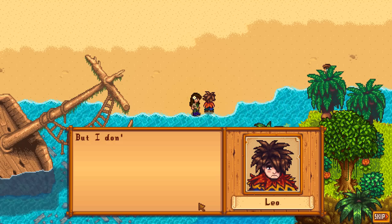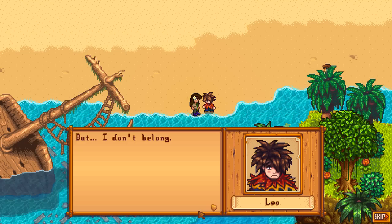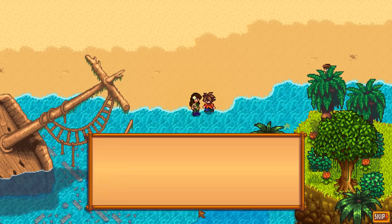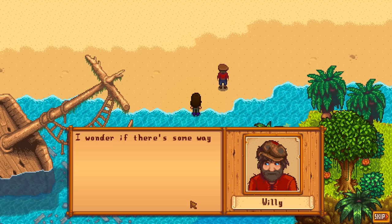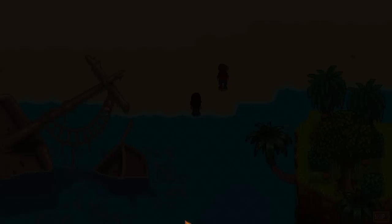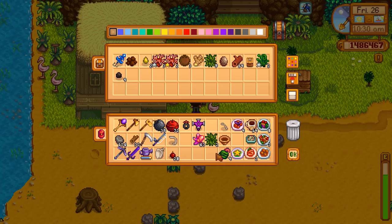Leo says he's like me but doesn't like thinking about it because he's so alone. With his bird family he feels like he belongs, but he doesn't really belong — he can't even fly. Then he runs off saying he doesn't belong anywhere. Willy appears — apparently he's known about Leo but his boat was broken. 'Poor lad,' Willy says. I want to help Leo! You can't just leave me hanging like that and expect me to move on with my life.